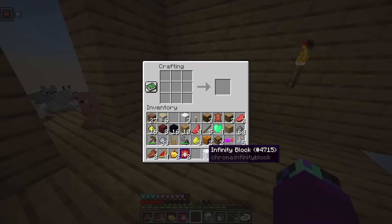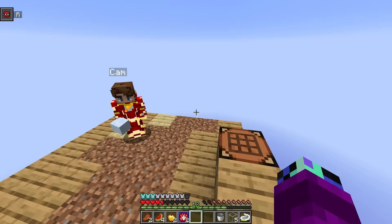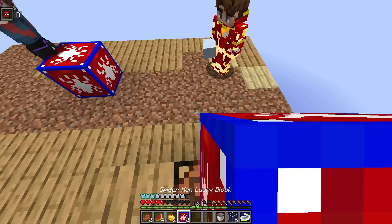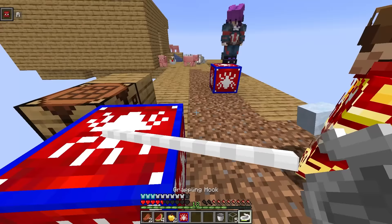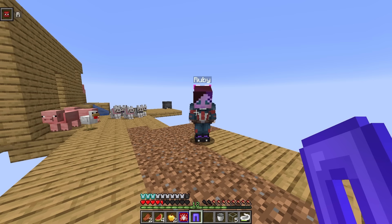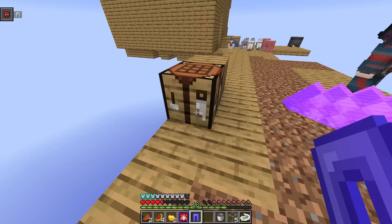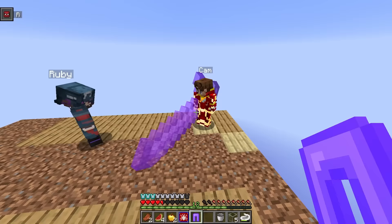Maybe we'll figure out what to do with the infinity blocks later. I've got two more lucky blocks — let's open some at the same time! Three, two, one, go! Wait, I got another helmet — what does it look like? What the heck, I think it makes your face look like someone else. I really don't like that. Look what I got — a sword of light! How much damage does it do? 15 attack damage — that's even more than Ruby's shield!